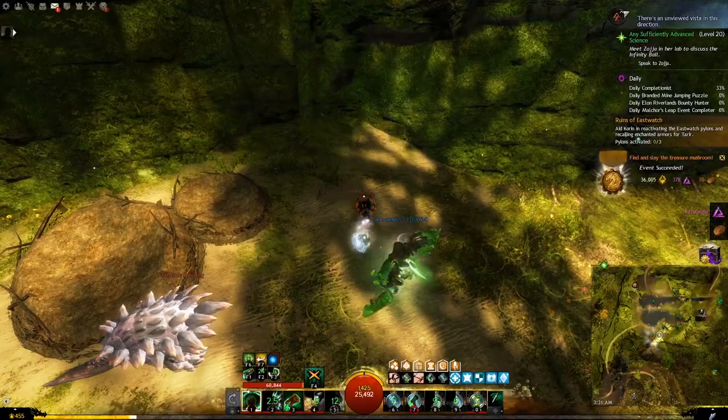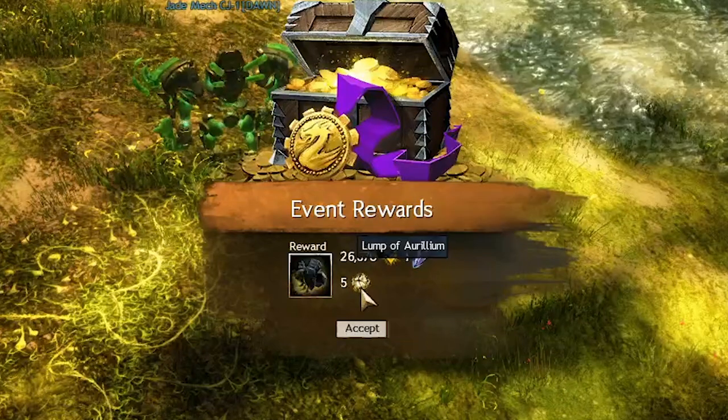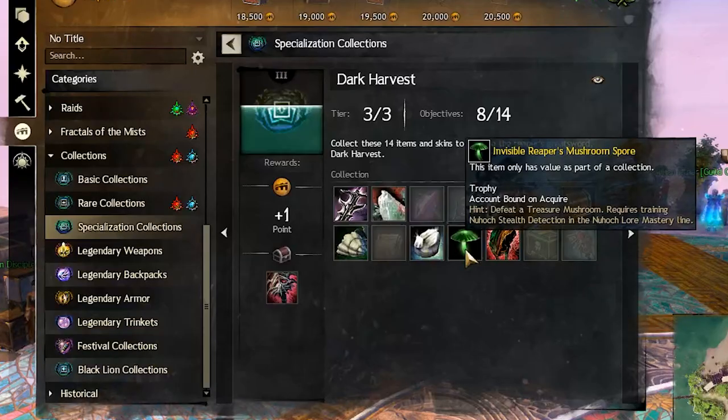When you finish the event, you will get 1 spirit shard, 1 piece of rare unidentified gear, some map currency, and an item needed for some achievements called invisible mushroom spore.